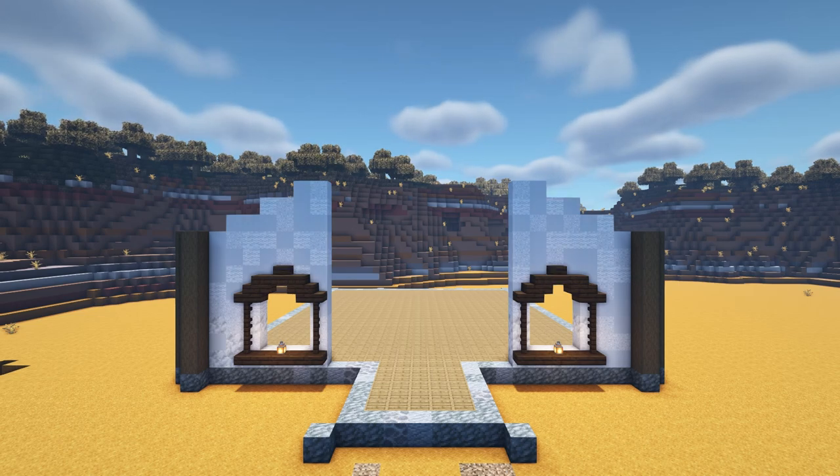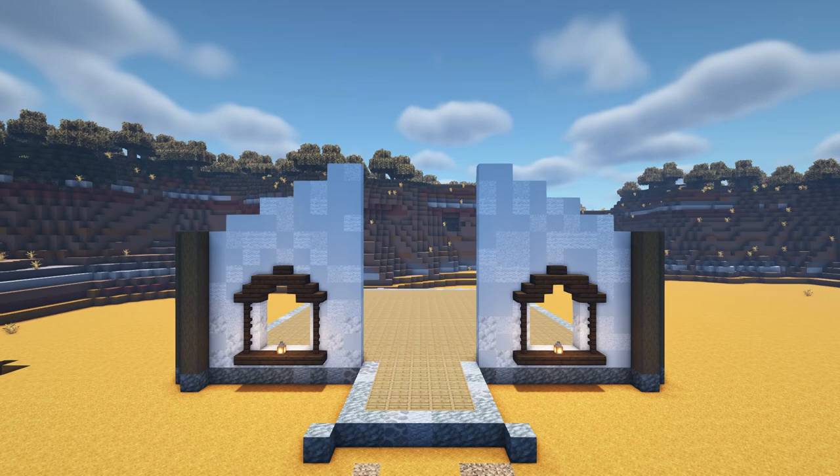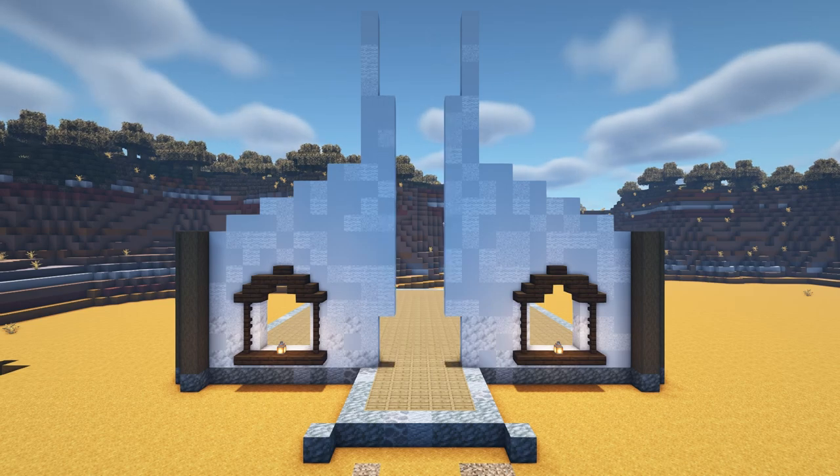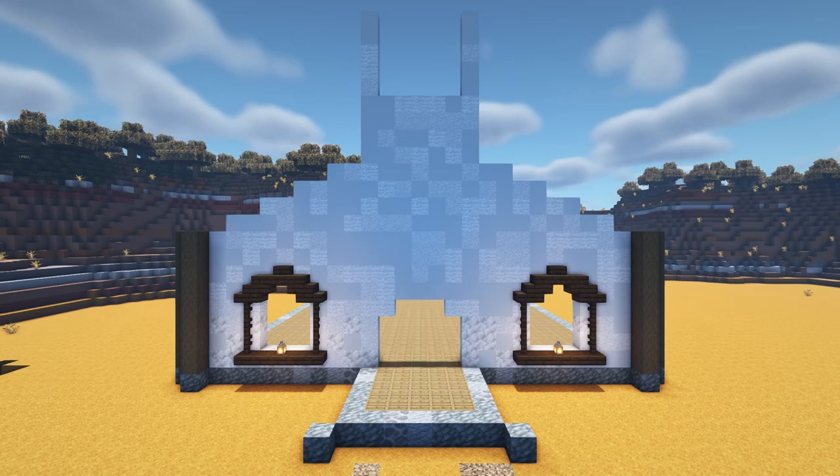Then add a 2x12 wall at each side. Now add a 21 block high pillar at each side going towards the centre of the building. Beside both of these pillars leave a 3 block gap above the floor and add a 13 block high pillar at each side. Then in between the wall leave a 4 block gap and add a 3x12 wall, and finish this wall by adding two upside down smooth quartz stairs at each side of the gap in the centre to create an archway.